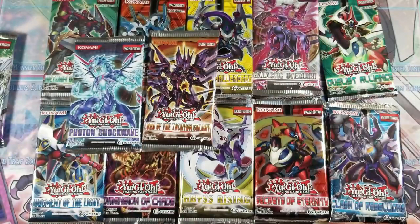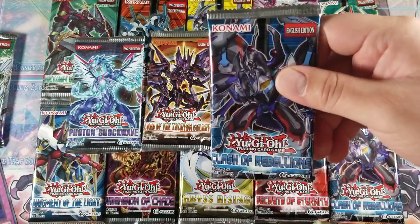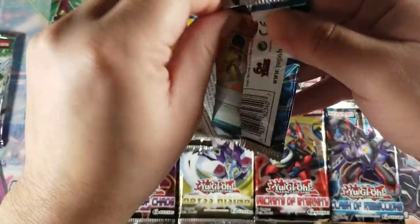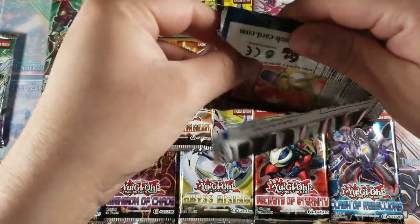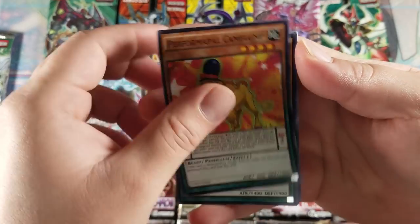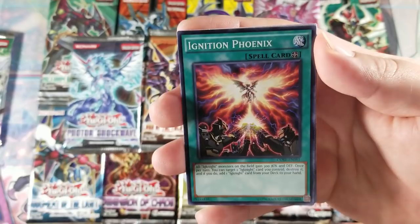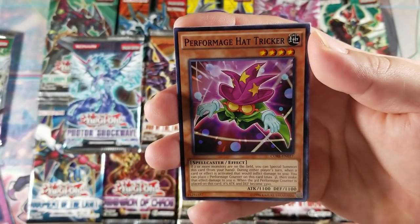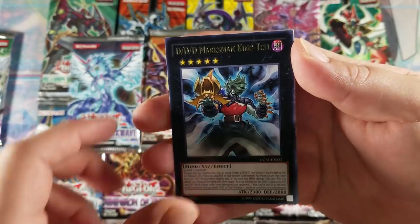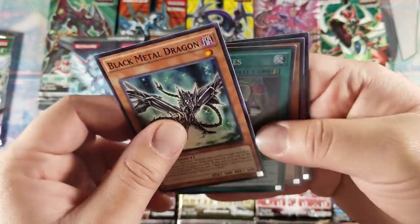Hopefully we pull at least something special — shoutout to Terry Johnson for recommending the set. Checking the second pack: ghost rare, come on! Got a Performapal Camel, Ignite Paladin, Ignition Phoenix, Performage Hat Tricker, D/D/D Marksman King Tell — very cool — and a Black Metal Dragon. No hollow, guys.